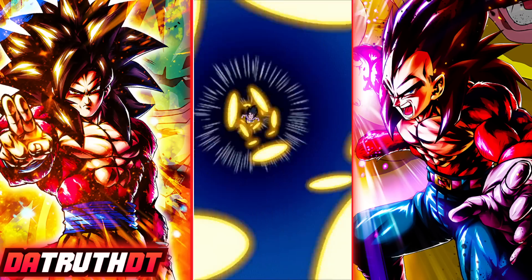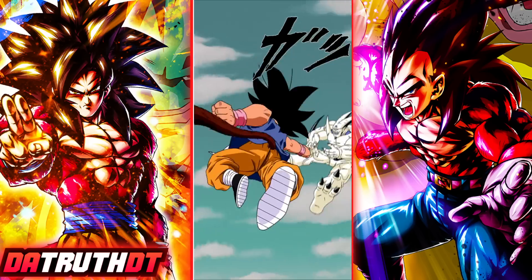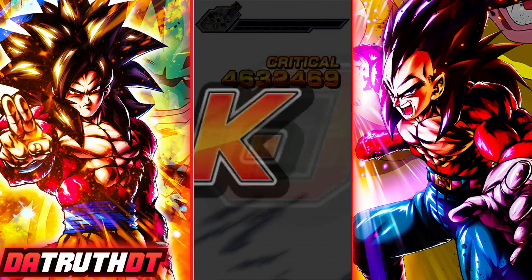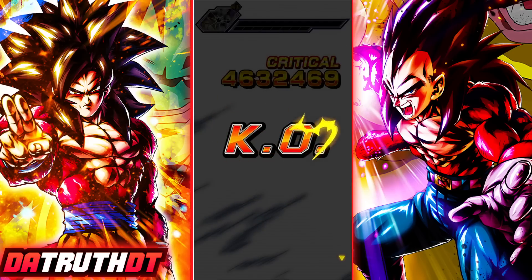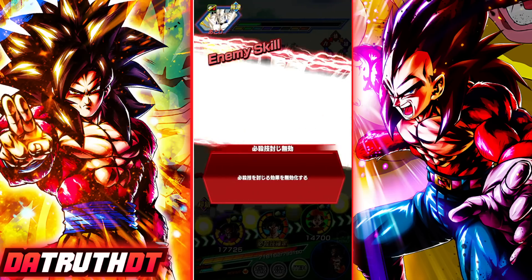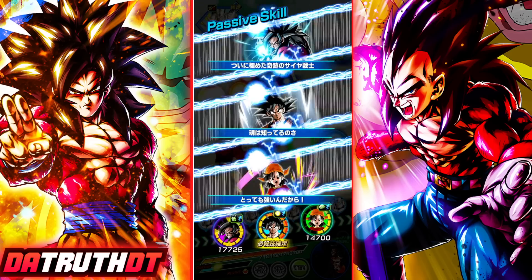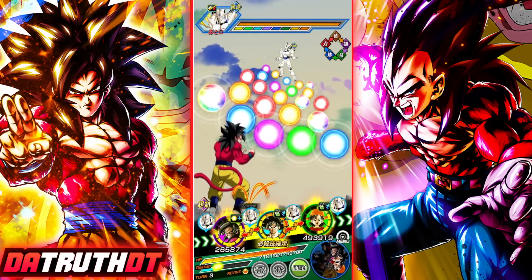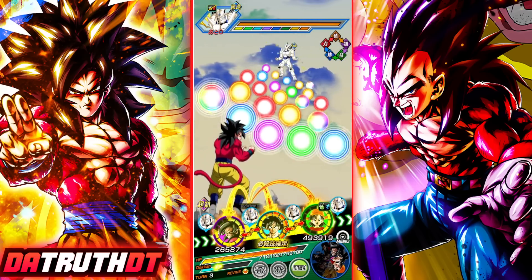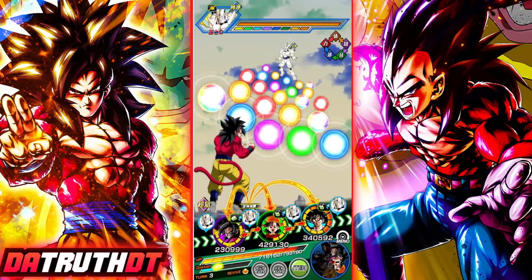Who would I run? Super Saiyan 4 Goku has many 200% leader skills. Is he on either of the eighth anniversary LRs? For whatever reason I always forget their leader skills. The eighth anniversary one has Final Trump Card or Shadow Dragon Saga, and the other is Connected Hope with Buu Saga — Goku doesn't have those. So Goku isn't on the eighth anniversary LR leaders. He's on Vegeta and Trunks, but Super Saiyan 4 Goku and Vegeta and Trunks do have a little conflicting stuff going on with the 200% leader skills.